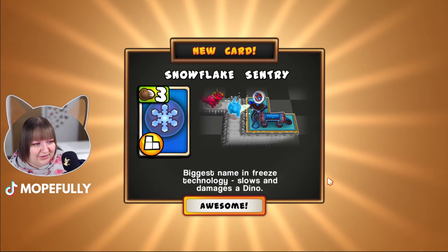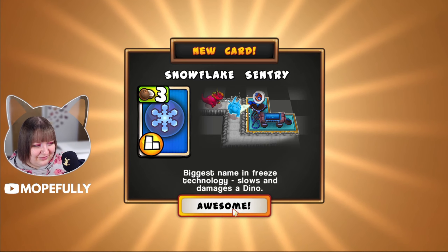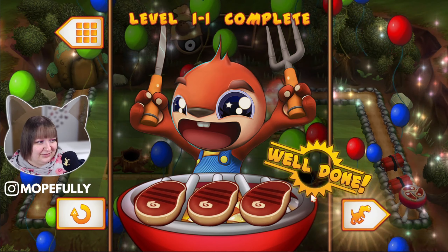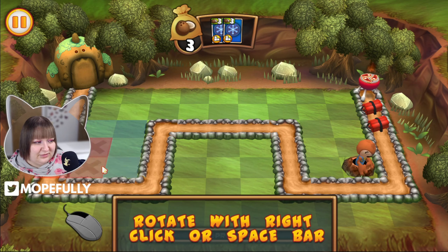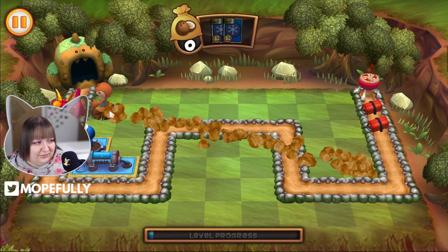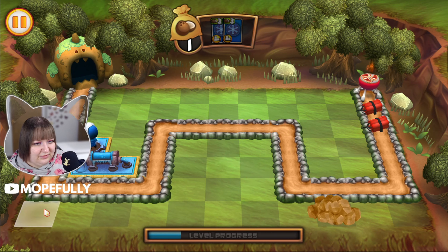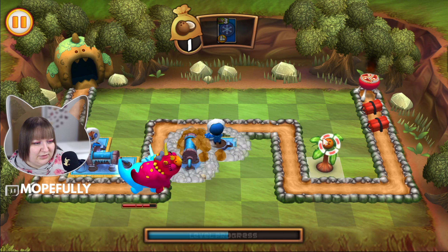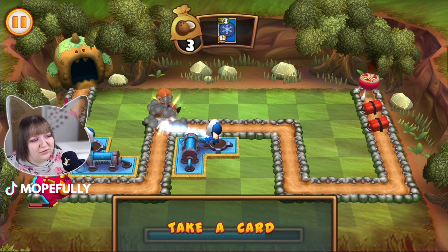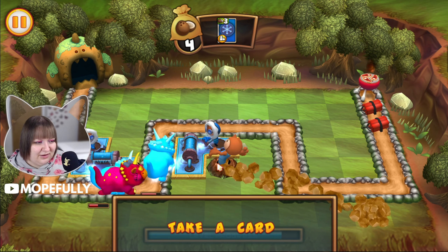Did that just say "dasvidanya dinos"? That's kind of cute — but the dinos don't get a steak, is what you're saying. Pick a card — oh I can rotate it, good to know. Interesting concept here. I do enjoy tower defense games. Let me put this one here. Is the slowdown groundhog meant to be Russian? Is that why he said dasvidanya?